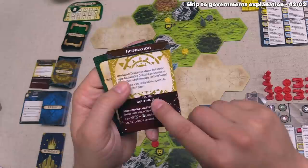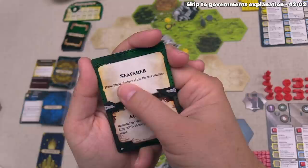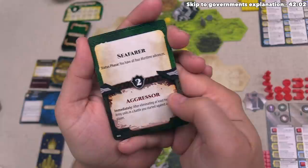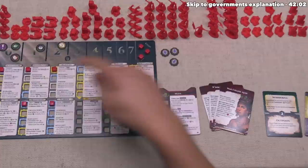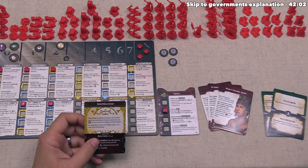The objective has two options as normal. The top is Seafarer, and it says during the status phase if we have all four of the maritime advancements we could complete it. The bottom one is Aggressor — you can complete immediately after eliminating at least two army units in a battle you started against another player. We already have one advancement in maritime, so we just need three more to complete Seafarer, and I think that might be something we're going to try to work towards.